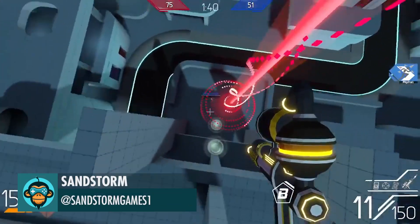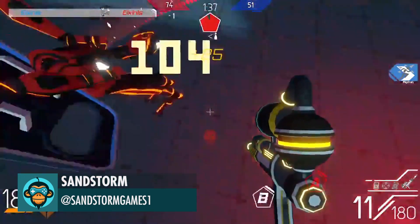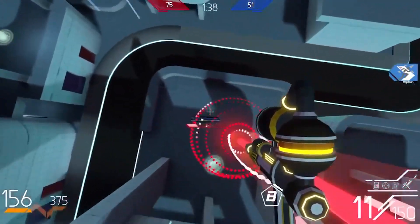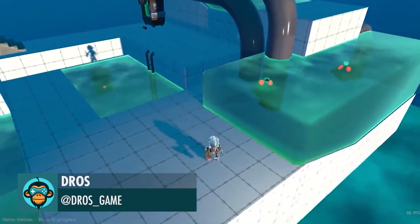Gravity got weaponized by Sandstorms. Developing Snap Jaw Behaviors by Dross — the link is below.